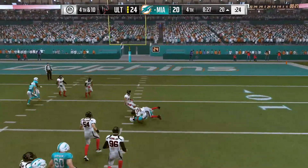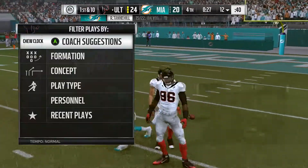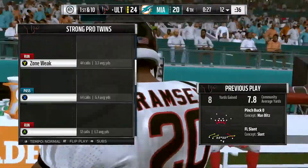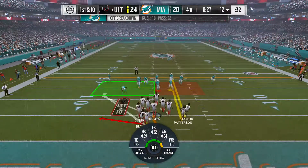Desperation time for Tannehill on 4th down. And over the middle — this is Parker. They had to go for it with such little time remaining. And that'll be just about all she wrote for this one. That was a nicely run slant route.